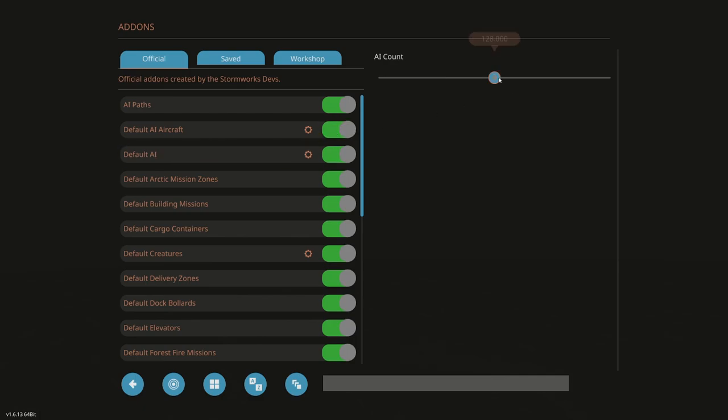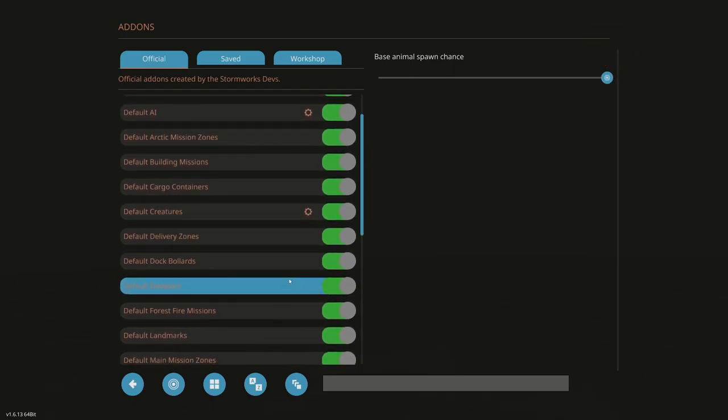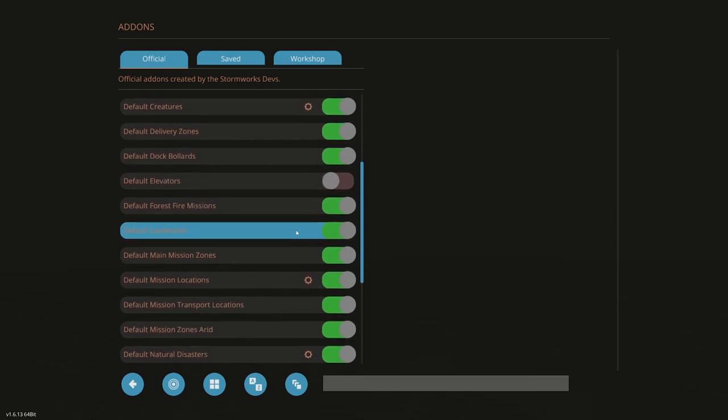I'll keep the AI count where it is. Default Arctic mission zones — I want those. Default building missions — I want those. Default car containers — I want those. Default creatures — I'm going to click on that; this is going to be like your deer, so we'll keep that on. Default delivery zones. Duck bollards. Elevators — I don't really want those; there's a reasonable chance they can cause lag so I'm shutting those off. Default forest fire missions — the game does not spawn its own forest fire missions, which sucks, but I'll leave it on anyway.